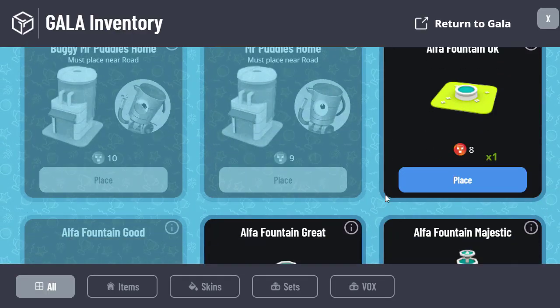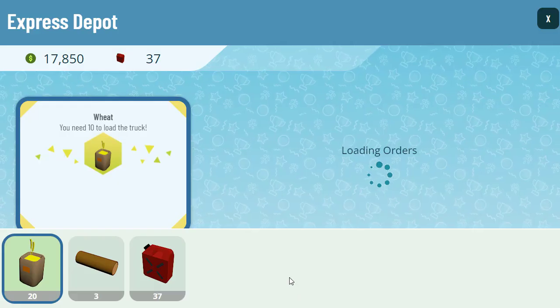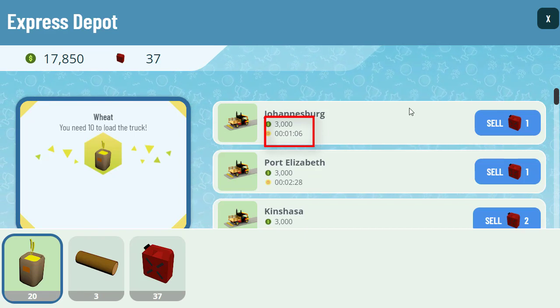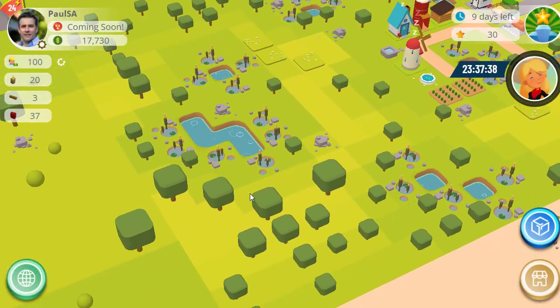So let's place it back on the edge of the farm. We can place our Express Depot there, and let's have a quick look at the distance in time — we've got one minute and six seconds to get to Johannesburg and back.